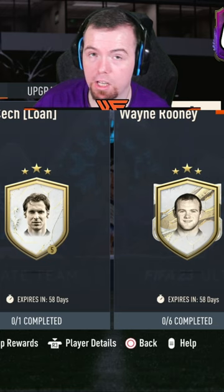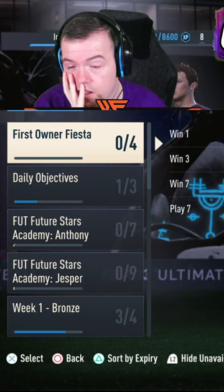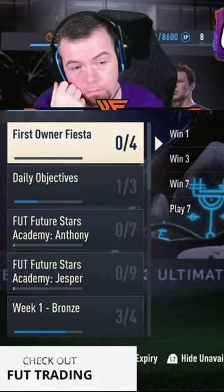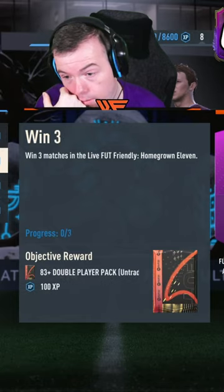So let's check what's in objectives. They've done it again guys - first on the Fiesta, you have to win 7, and you have to do all the objectives again to get your card. And there's another one in there as well.